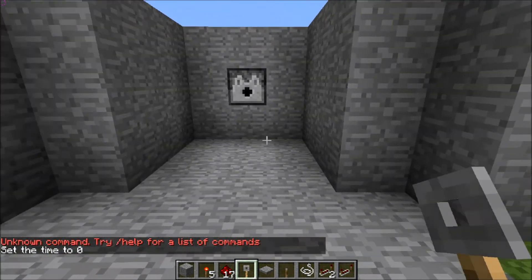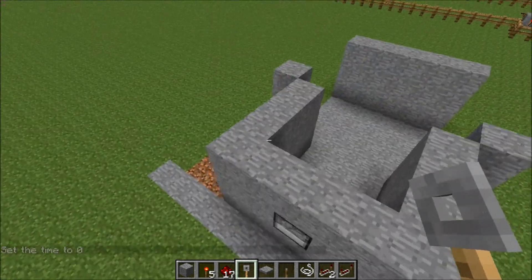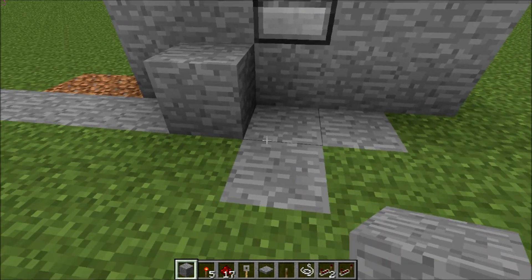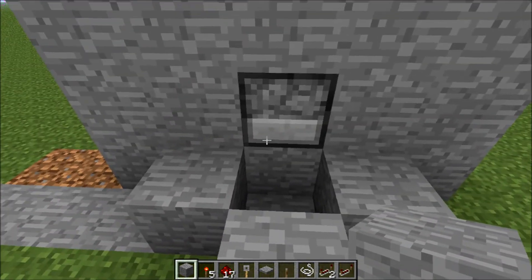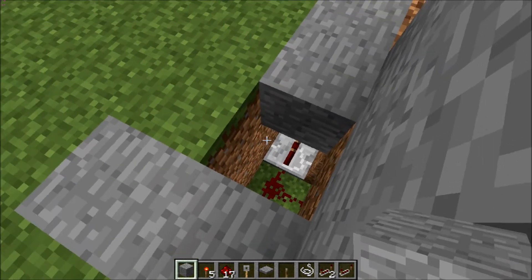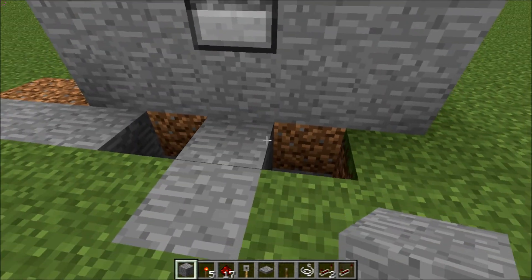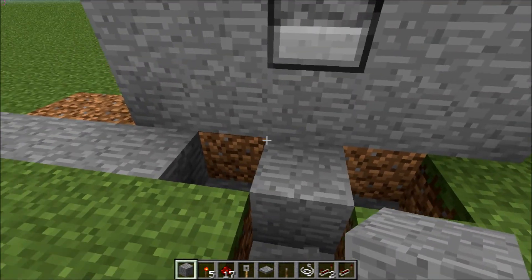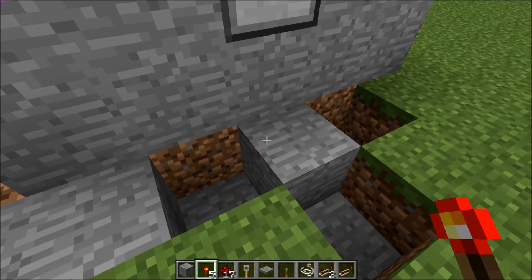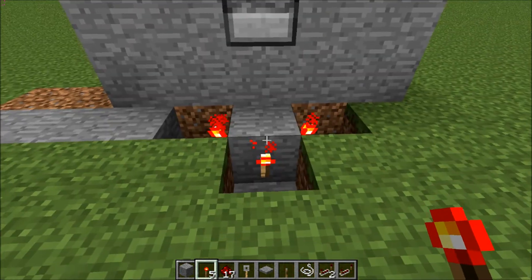I'm going to assume that you want to be done with a tripwire. If not, I'm going to explain some other stuff with it. So I'll go back here actually, because this is where the magic happens. You have to be able to activate the dispenser — activate and deactivate, activate, deactivate — really fast.